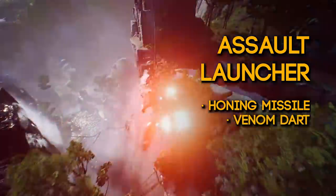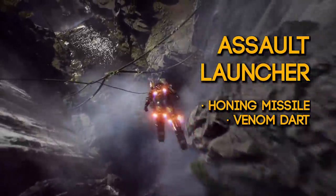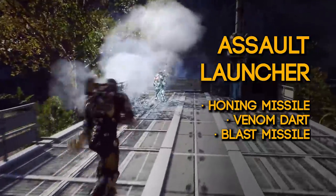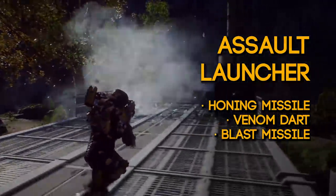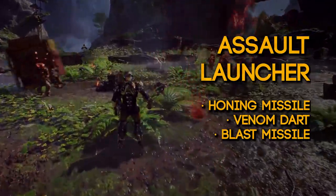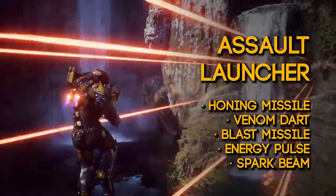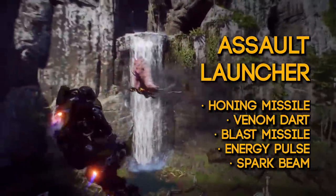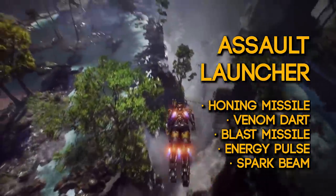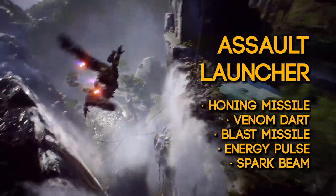You also have the venom dart, which shoots a dart at the enemy and applies a damage over time effect. Then you have the blast missile, which I think we saw in the live stream. You also have the energy pulse and the spark beam, and I have no idea what either of them do. But based on how abilities work in Anthem, it'll be very similar to a honing missile — an ability that you blast out as a projectile at the enemy.